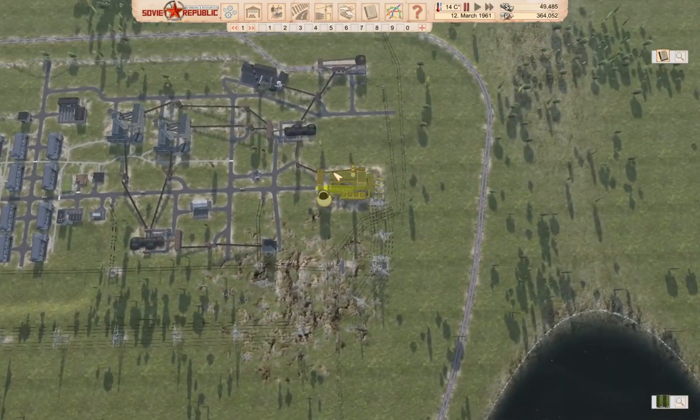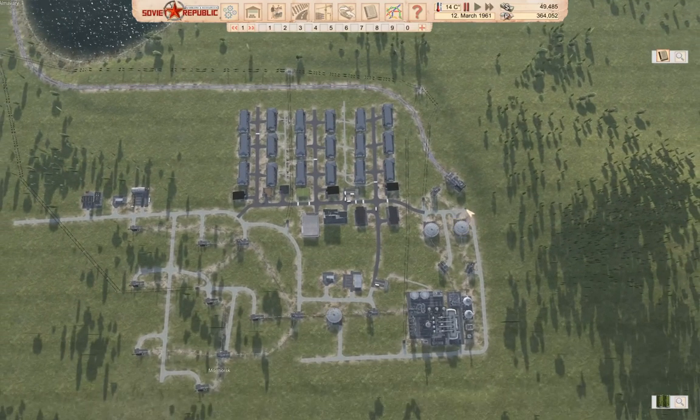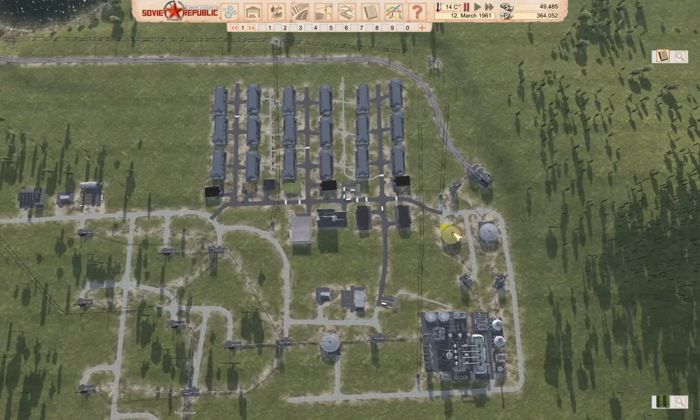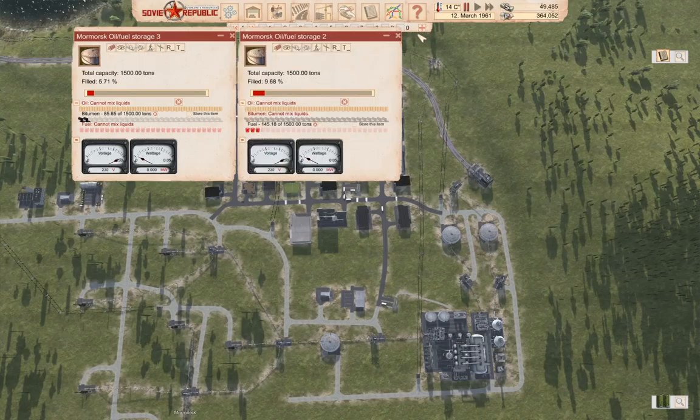Hello everyone, welcome back to Workers and Resources: Soviet Republic. Last time around, aside from dealing with winter and screwing up coal and everything, we got a rail line plumbed in and a refinery going where we are making bitumen and fuel.